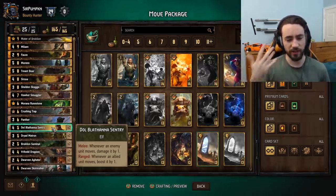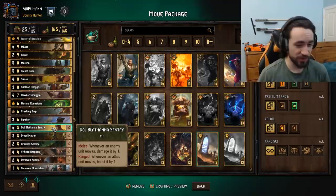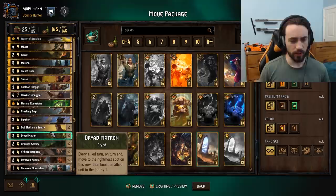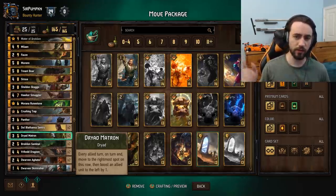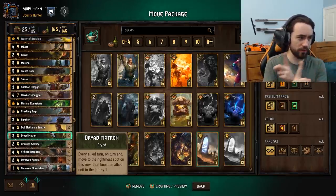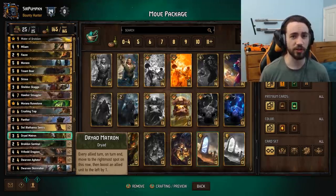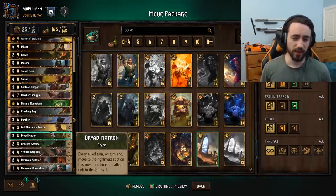If you have two Centuries on the board, Treant Boar gets plus two every turn. It works very well with Dryad Matron — a three-strength, five-provision Dryad that every turn moves to the rightmost spot on its row, then boosts an ally unit to the left by one. If you have a Century on the board and play Dryad Matron, it'll move to the right, boost the unit to its left, and then Century will boost the Dryad Matron. If you have two Dryad Matrons they'll continuously flip-flop, boosting each other. Best case scenario: two Centuries and two Dryad Matrons — you're getting six points a turn, plus Treant Boar adding more.